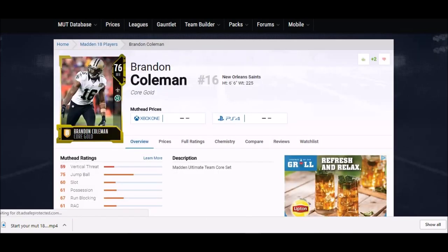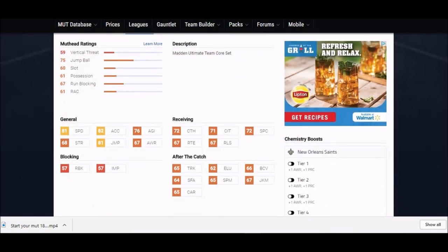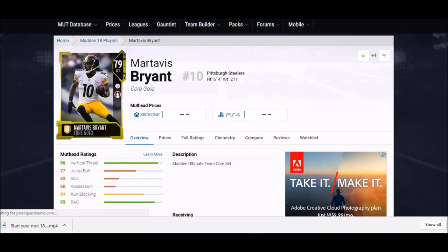Starting off with the big guys — first up we got Brandon Coleman, the tallest receiver in the game at six foot six. Not a lot of people know about him; he plays for the Saints. This guy is all about going up and getting the ball. He's not very fast but 81 speed is workable, 82 acceleration, 81 jump. With that six-foot-six frame, that jump is one of the higher ones in the game early in the season. Start him outside right away.